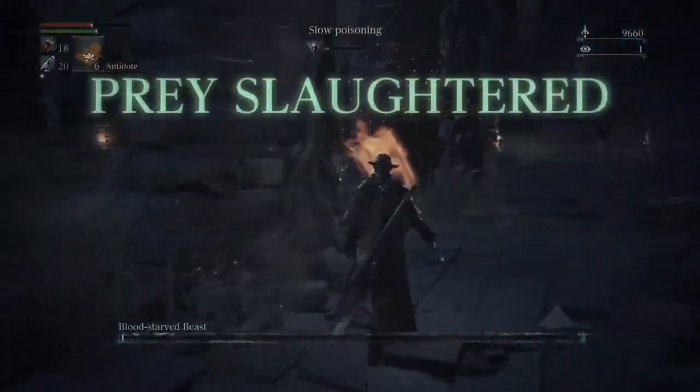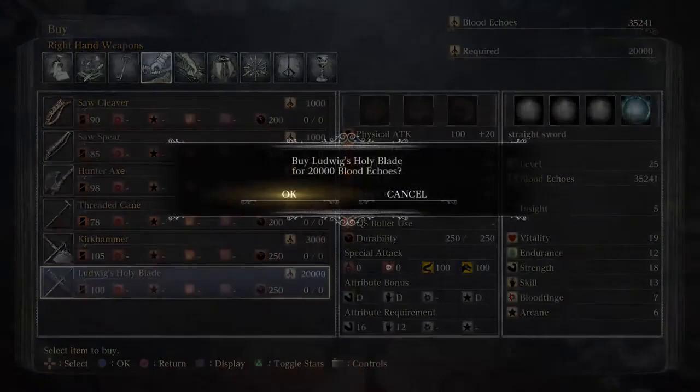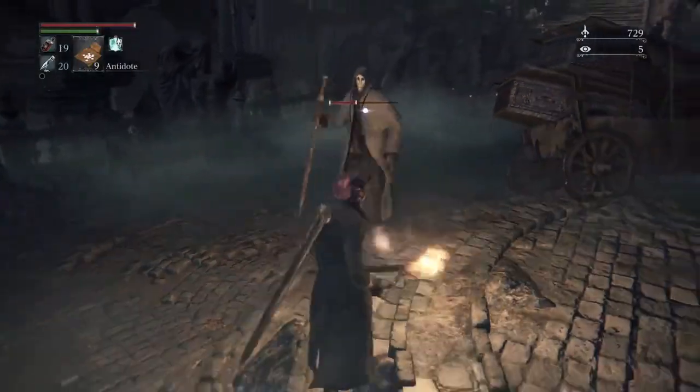Now that Father Gascoigne was killed, or defeated, I decided to go to the Blood Star Beast next to unlock Ludwig's Holy Blade, which was just overall a much better weapon than the kirk hammer.